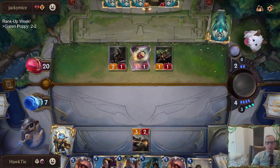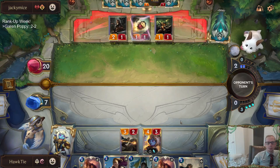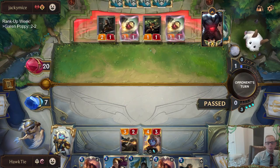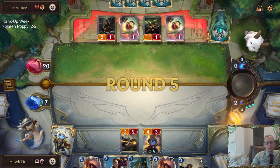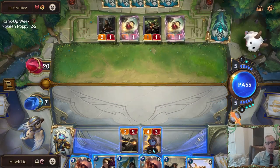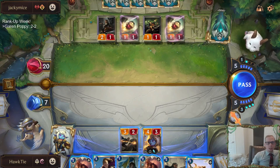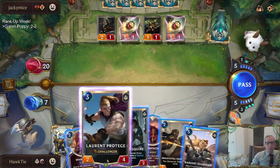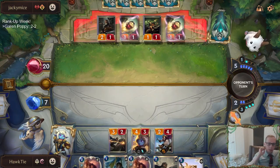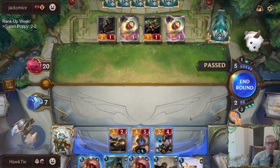We can get burned out from seven life, but I hope that doesn't happen. We want to draw Lifesteal Barrier, Rally, or Radiant Guardian. How do I enable Radiant Guardian? Unfortunately none of these cards — Protégé, Protector, Radiant Guardian — none of these are elites.